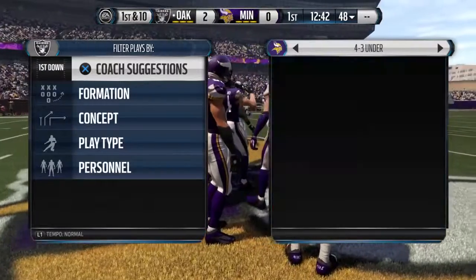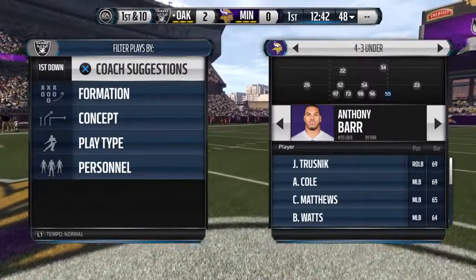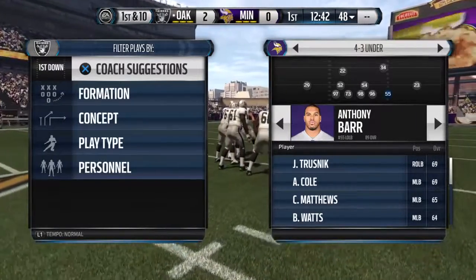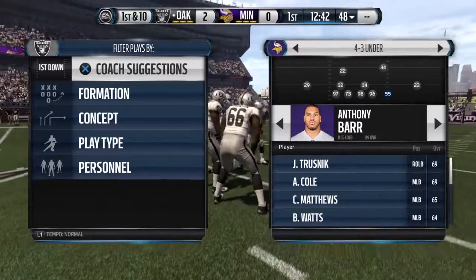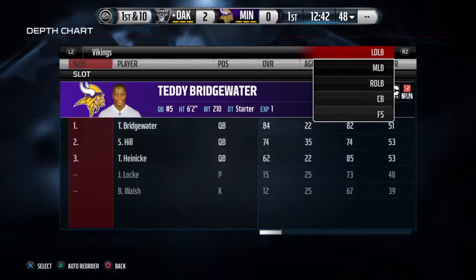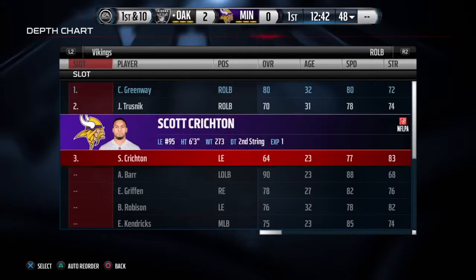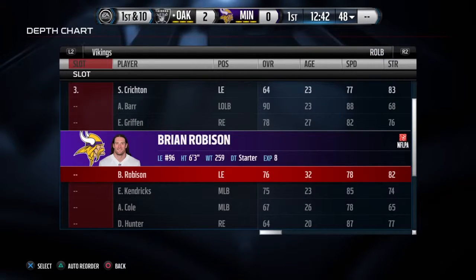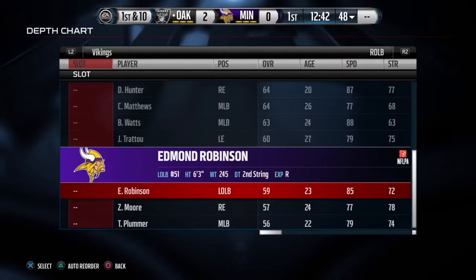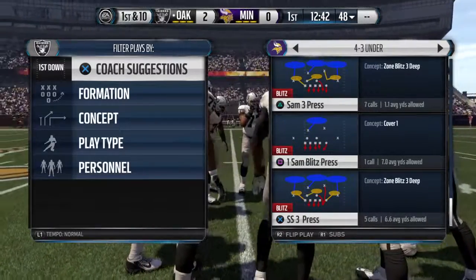Put your fastest players on the 4-3 under SAM 3 press. Your fastest player goes in the Chad Greenway spot and another fast player in the Anthony Barr spot. Anthony Barr is 88 speed and normally gets through regardless. Keep him on the right side since he gets in before the middle linebacker on the A gap. Edmund Robinson goes in as well — now we have extremely fast linebackers shooting through the gap.